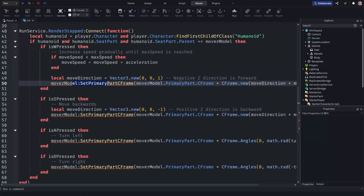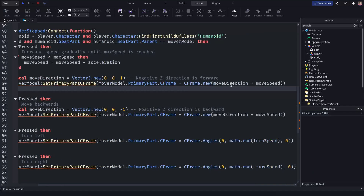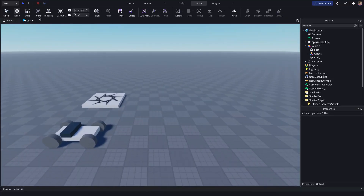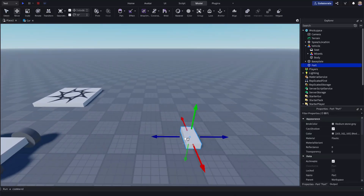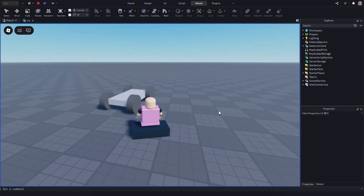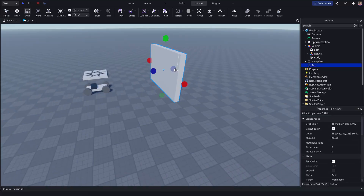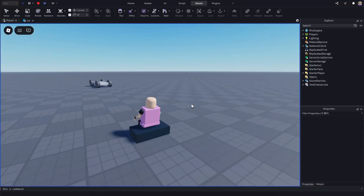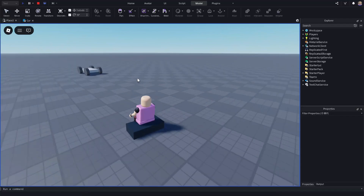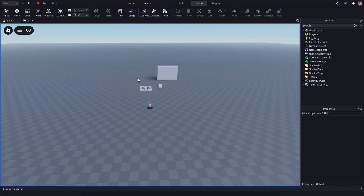It gets the move direction as a Vector3, takes the model's primary part — this gray base part — and multiplies it by a new CFrame times move speed. So yeah, it's just using vectors. Let's see what happens when you go into a wall — do you just phase through? I'm going straight into the wall. The wall wasn't thick enough, let me try eight studs. I went through the wall, and I'm kind of detached from my car — I'm flying around. My car is phasing through the wall. That was trial number one.